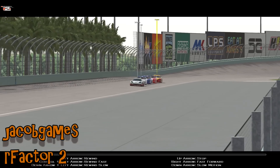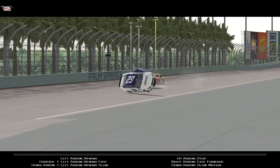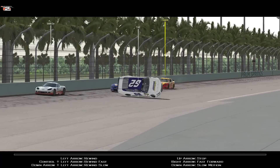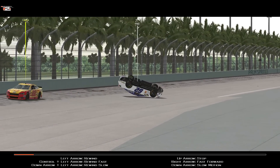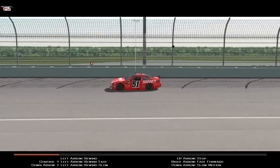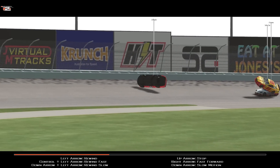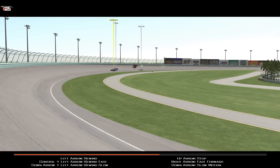We're on to R Factor 2 with Jacob Games and the AI not quite knowing what to do with a safety car. That's definitely not what you're supposed to do with a safety car out on track, as it tumbles. That is an impressive roll - a really very impressive roll. Not to be outdone though, the next two try to copy it. Not quite as spectacular, not quite as many rolls, but still they have issues.